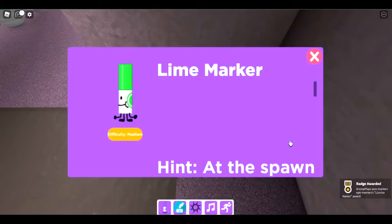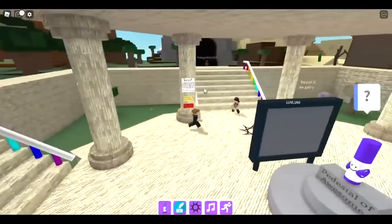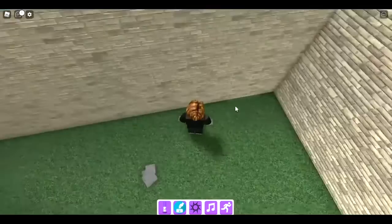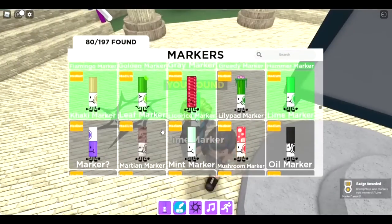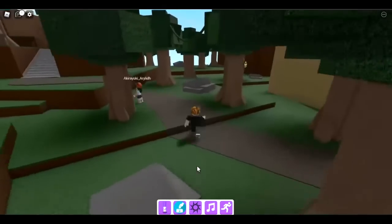Next is the line marker at spawn. Go to the exit near the cave. You can kind of see this outline — fall through it and you get the line marker.